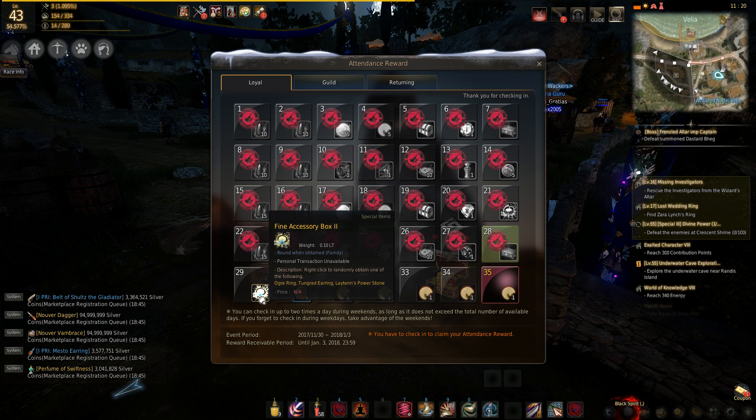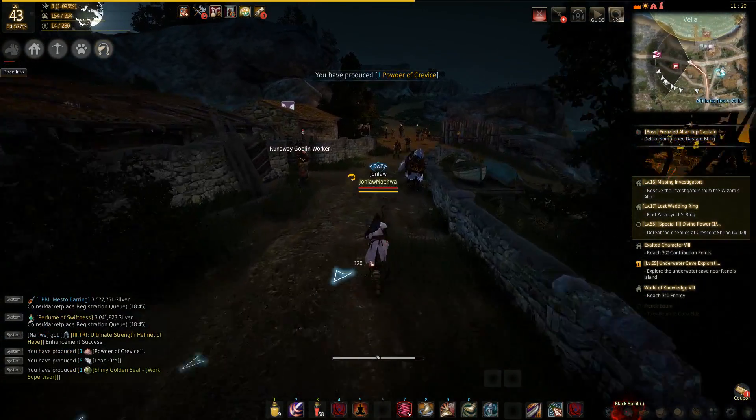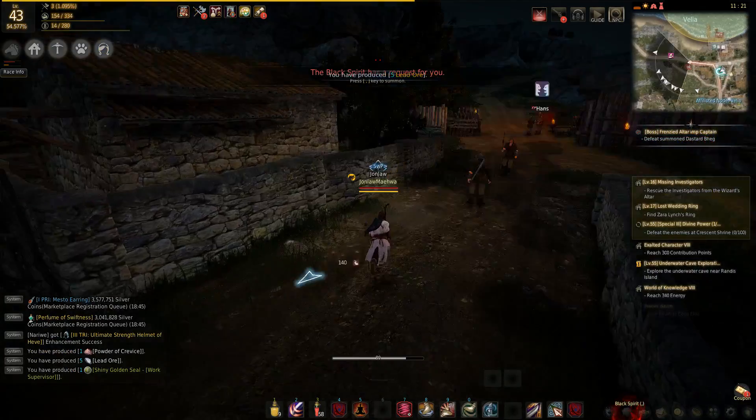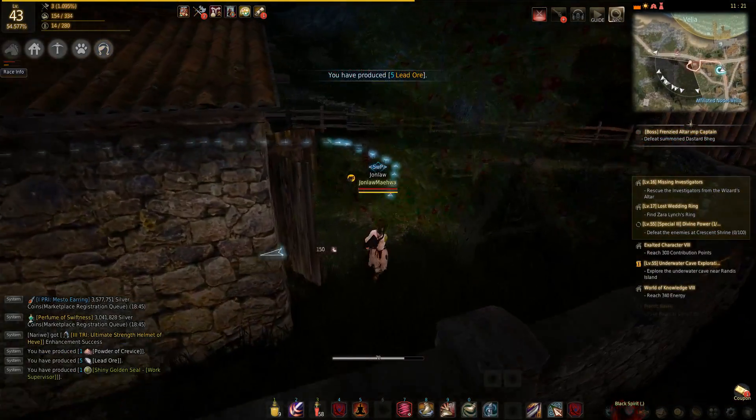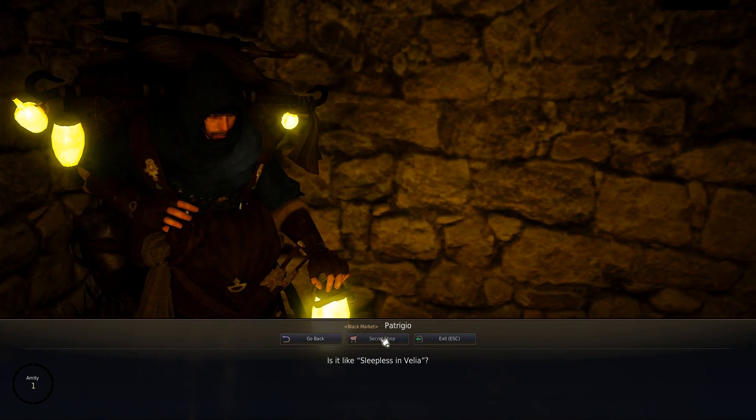You get either an Ogre Ring, a Layton's Power Stone, which is basically an ogre — so two out of three chances you get an Ogre or a Tungrad Ring. The Tungrad Ring is like 60 million, and most likely after today it's going to drop quite a bit.